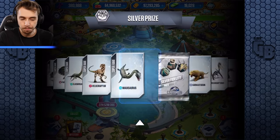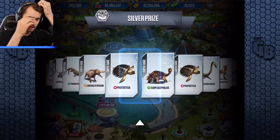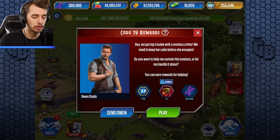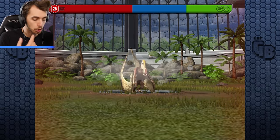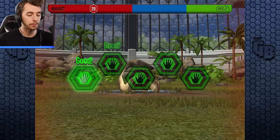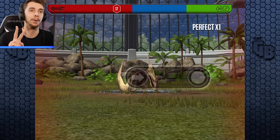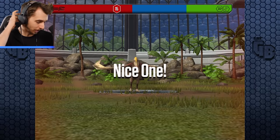Dracoceratops has been released - or at least it's able to be made in the game, which is sick. We've also got a Code 19 to deal with, because apparently we're still working towards the Ankylosaur hybrid or super hybrid that I haven't gotten just yet. I have 19,000 bucks now.